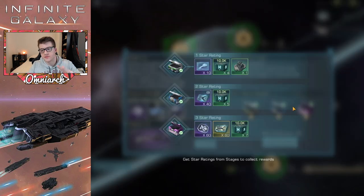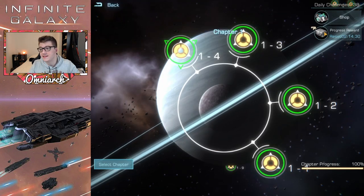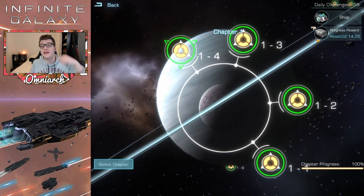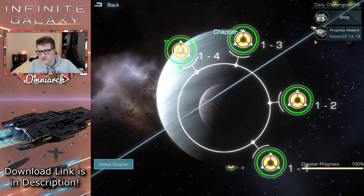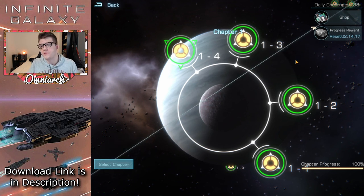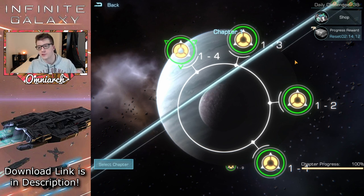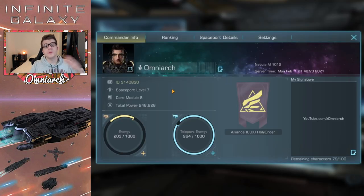Tip number six: always try to three-star every campaign mission. There are two reasons for this. First, you get the maximum amount of rewards with a three-star. Second, those rewards reset every day and you automatically collect them from all stages you've already completed at three stars — whereas two-star stages require you to go back and replay them daily. Push as far as you can in the campaign to maximize your daily rewards and start buying stuff in the shop.